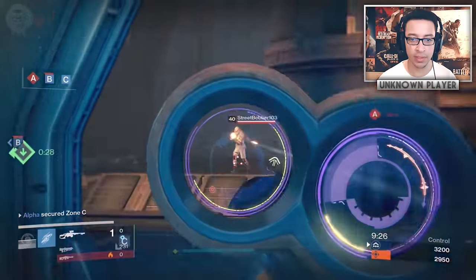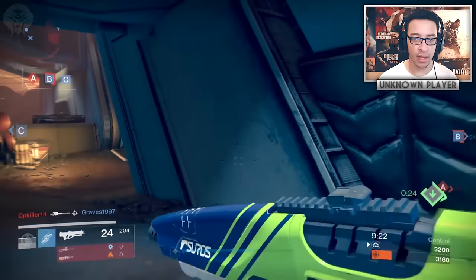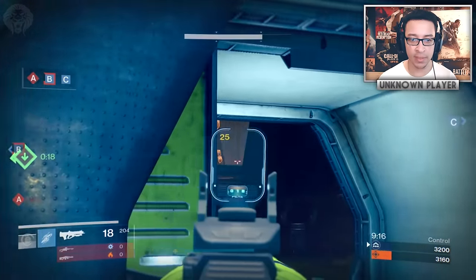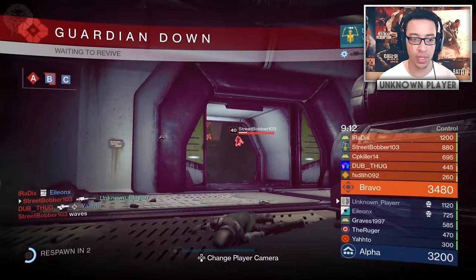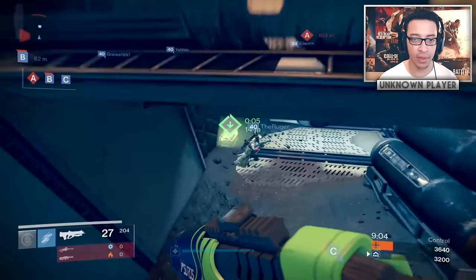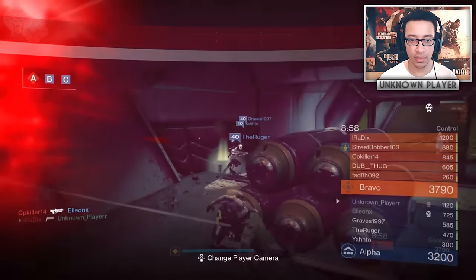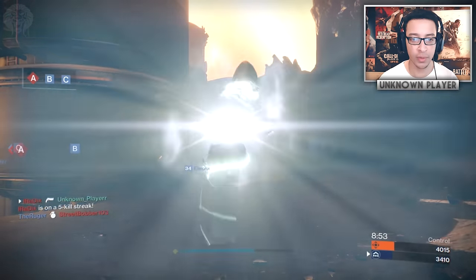I'm going to head into this middle building — I think I'll have better luck in here. Okay, I'm out of ammo, this is bad. How long? 21 seconds. I'm going to protect this special spawn. We should have enough time as long as they don't push. The fire bolts are not good — I just want my special ammo back!